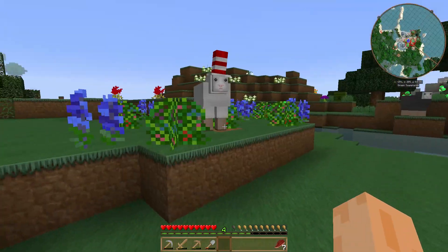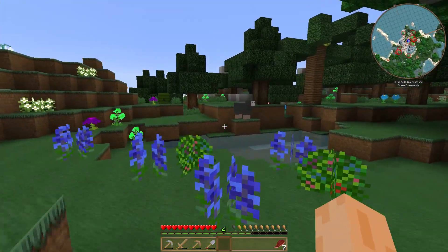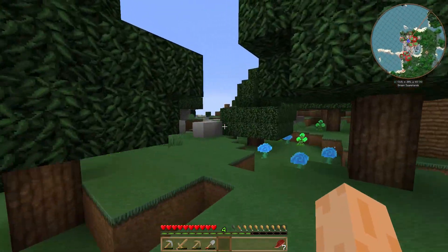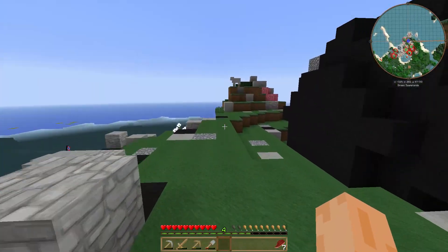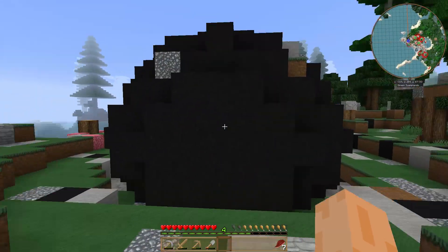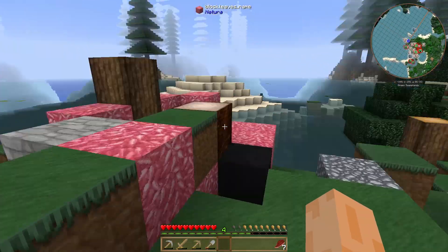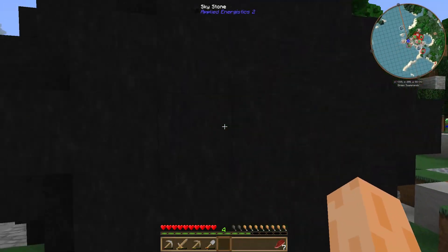The Hats mod is on this pack as well, which is cool — once I figure out how to change my hat I'll find a good one, though it's more for servers. I got quite lucky travelling over here: this is an Applied Energistics 2 meteorite.